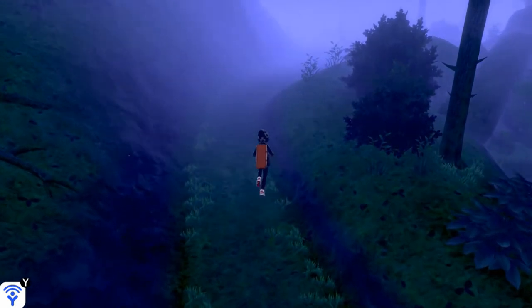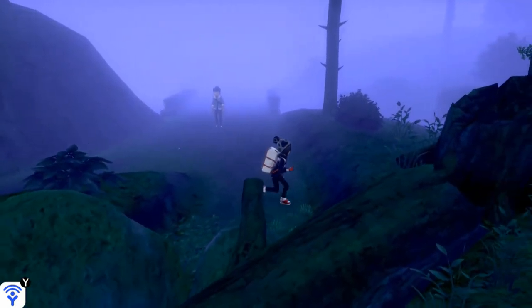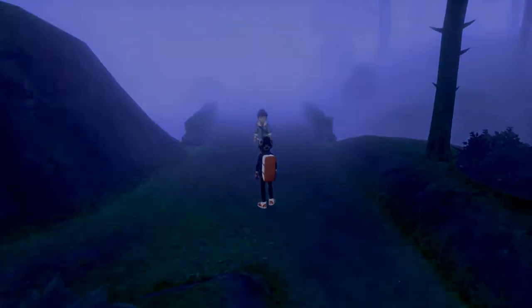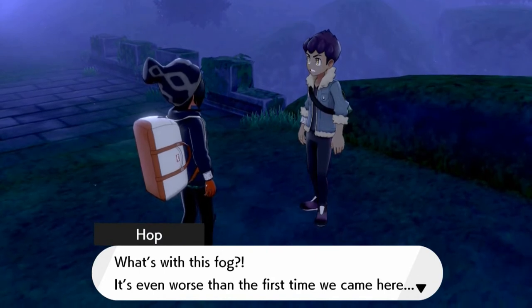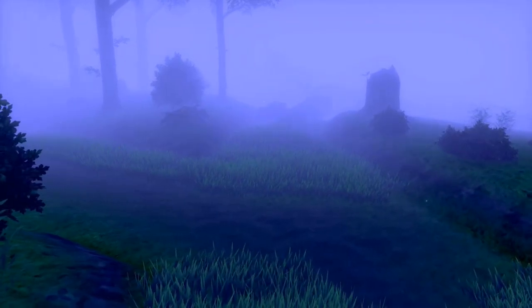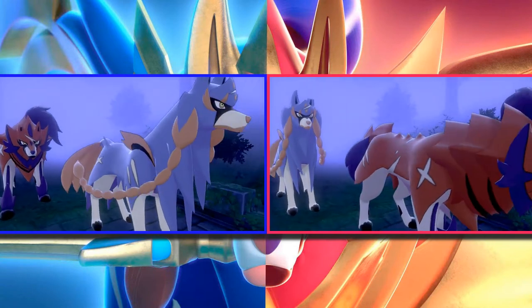I think we're getting closer to where we need to be. There's our good old buddy — I kind of don't want to talk to him right now, but we need to talk to this guy. Hop is like, 'What's with this fog? It's even worse than the first time we came here.' The first time we came here, fog thickened up, and then boom — we got ambushed. The fog is thickening up right now, and here we are into the next cutscene.